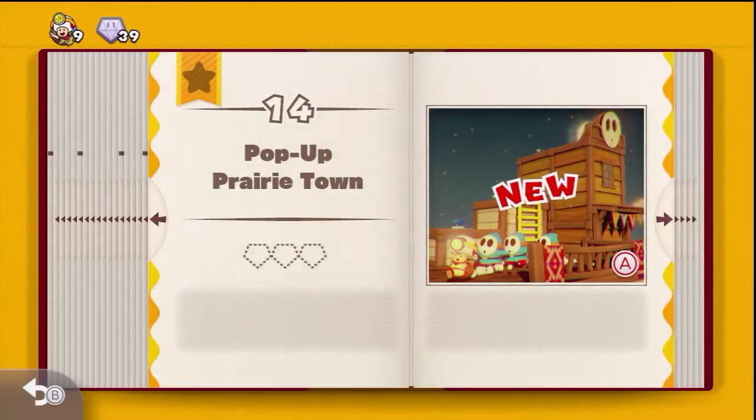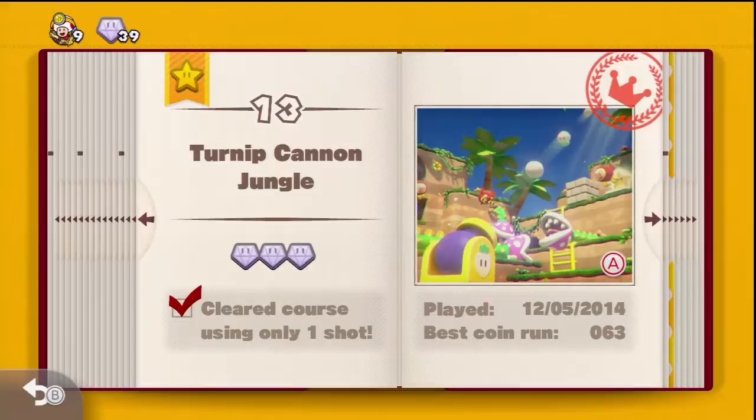Hello everyone, TAC1421 here with another episode of Captain Toad Treasure Tracker. We are busy getting all those treasures, hunting down all those diamonds, and getting all those achievements in this 100% let's play playthrough. In the last episode we took on a pretty fun level in Turnip Cannon Jungle. It wasn't that hard of a level actually, but we did manage to get the achievement and all three diamonds.